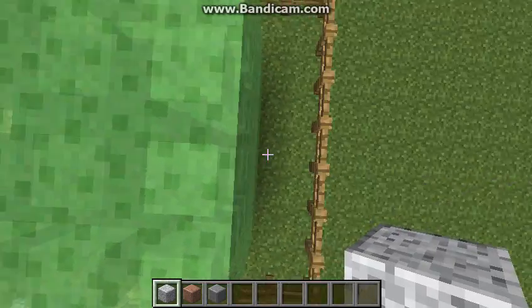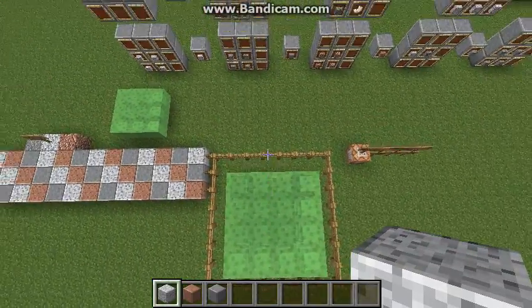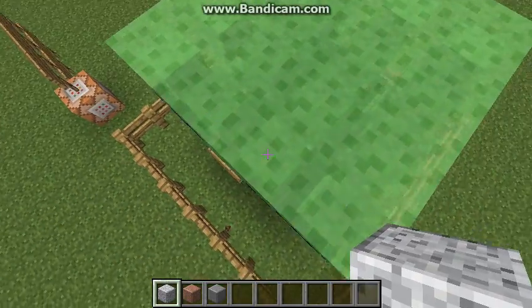If you jump like on the edge of the slime block, you have to be positioned just right - you can't just be standing anywhere on it.